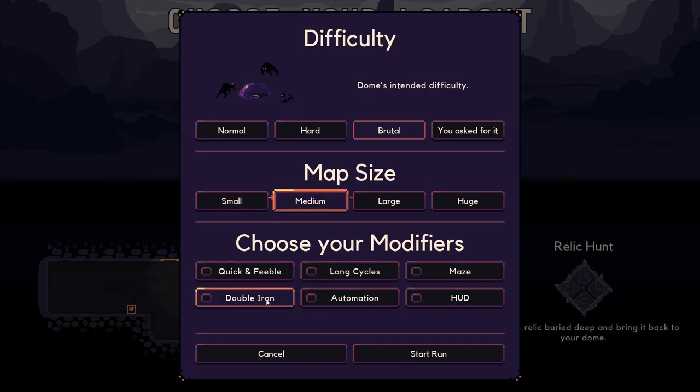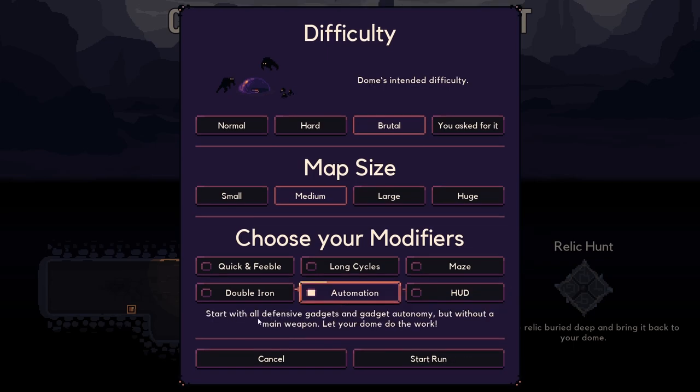I don't think we'll turn any of these on at the moment. Automation HUD - start with a fully upgraded HUD, oh okay, so you don't have to worry about buying all the other stuff to find out when things are coming. Start with all defense gadgets and autonomy but without a main weapon - let the dome do the work. That's interesting, so you don't even have to worry about fighting but you have to use your other abilities. We'll just go with brutal medium - why not?